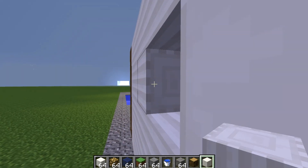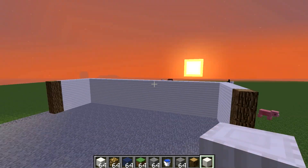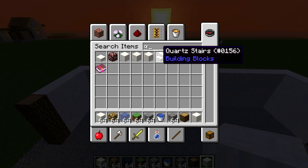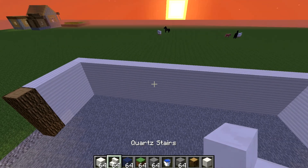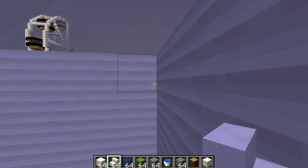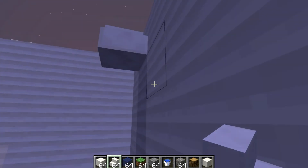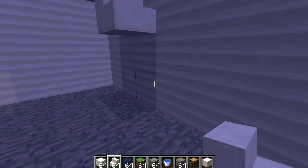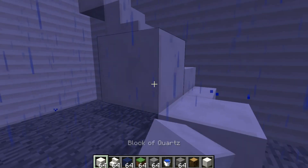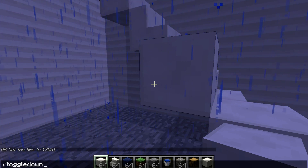Okay, now that you've got this - you've got something like that going - what you can do is take quartz stairs. I like placing them from the top because that way I know where they're going. And you come in one block and you just place this going down.